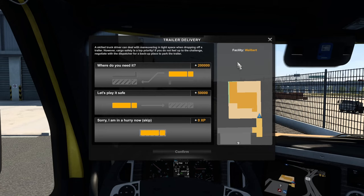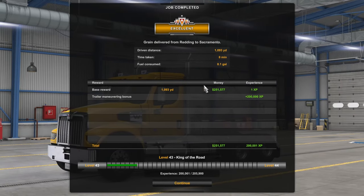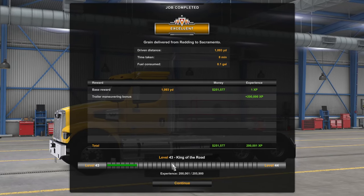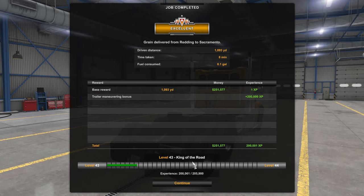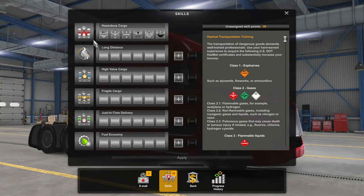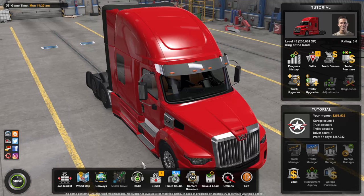Level 30 is almost the golden level, as it unlocks pretty much everything in the game. After your first delivery, you can choose to skip subsequent deliveries to gain only the large money amount without unnecessary XP. Select 'Where do you need it,' park the trailer, hit T to decouple, and the overview screen will show we've received over $250,000 and over 200,000 XP — shooting our level all the way up to 43, which is well and truly enough to unlock everything. You'll get a skill points screen as well, which I'll cover in the next video.